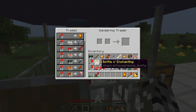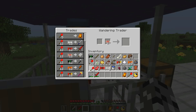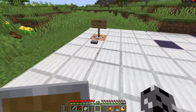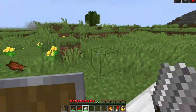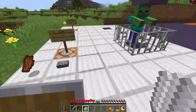Next we have the werewolf claws, which have two abilities. Whenever you hit a mob, you teleport behind it. And whenever you kill a mob, you gain strength two and resistance one for a short amount of time.